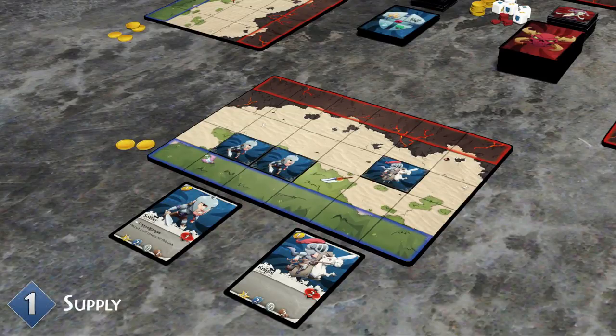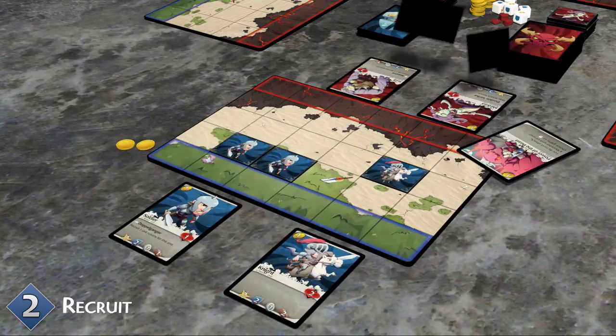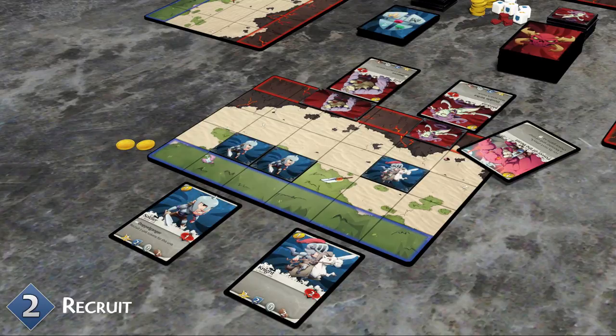Monster supply works differently to that of the heroes. Players do not receive any gold tokens from the supply. The monster player draws three cards from the monster deck and shows them to the hero player. The monster player may now pay to recruit any of these monster cards to the hero player's battlefield. Any cards not played are placed in the monster discard pile and are not added to the monster player's hand. The monster player decides to play all three cards and pays their cost of three gold tokens, placing the unit tokens on an empty space in the monster row of the hero player's battlefield.